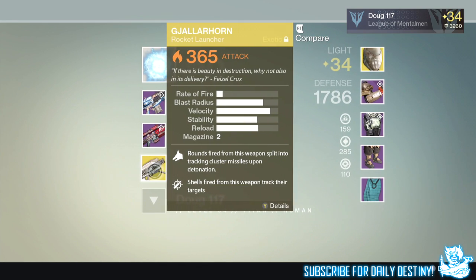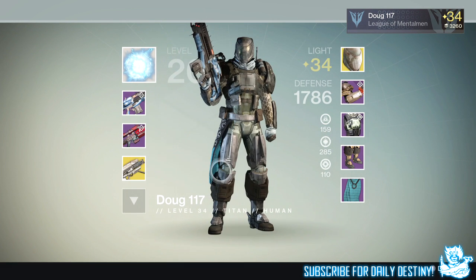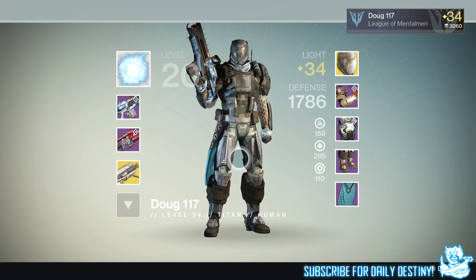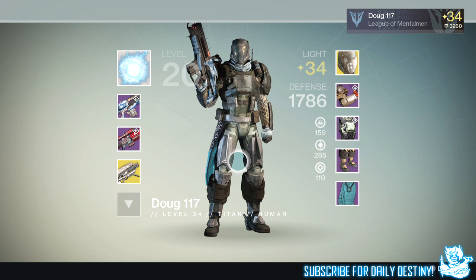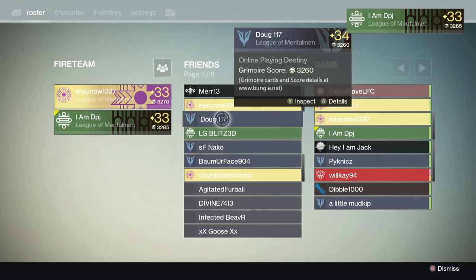That's my mate's level 34 Titan, reached within a few hours. In my personal opinion it's a little easy for people to reach light level 34 already, but I'm sure Bungie planned this — especially with Trials of Osiris coming this Friday where light level does matter. There are going to be loads of level 34s everywhere. What level are you? Drop a like, let me know in the comments what you got for your first Prison of Elders loot drop. Peace out!